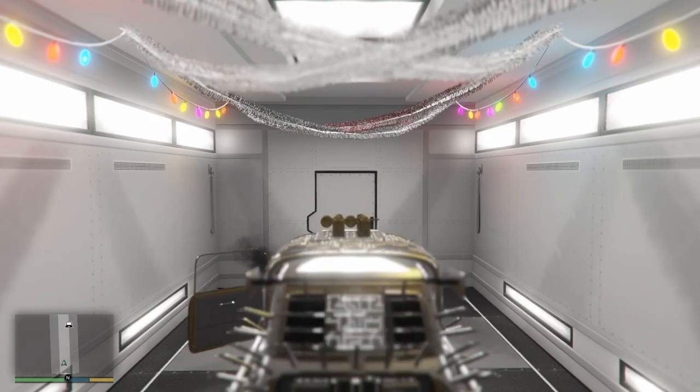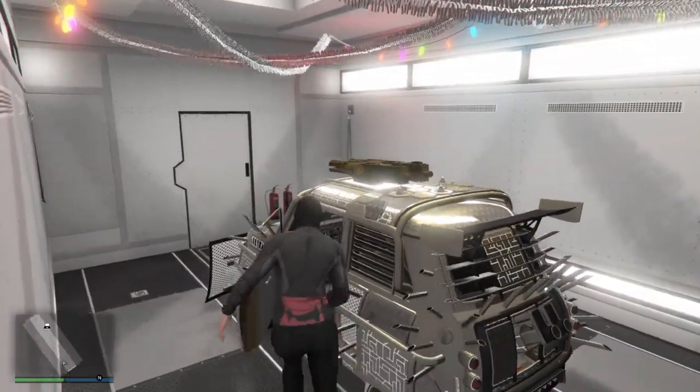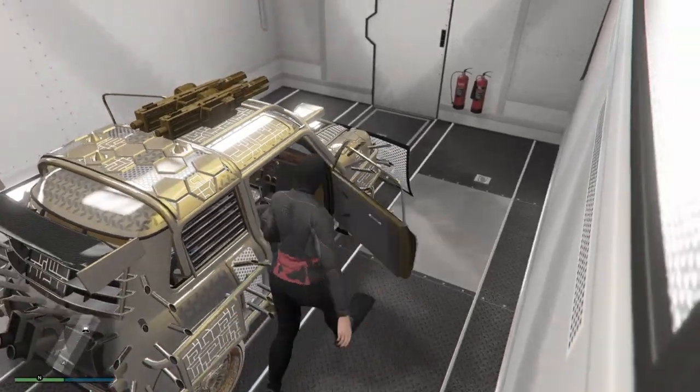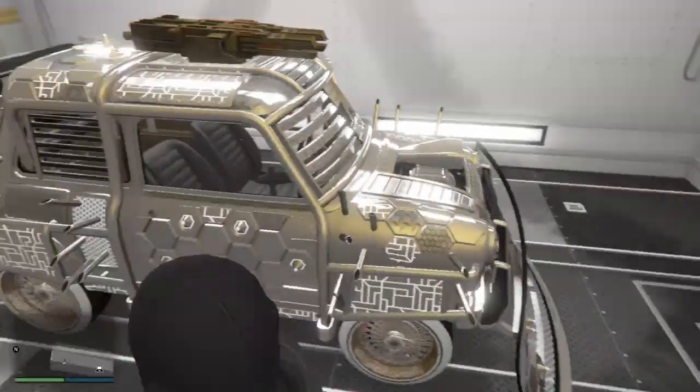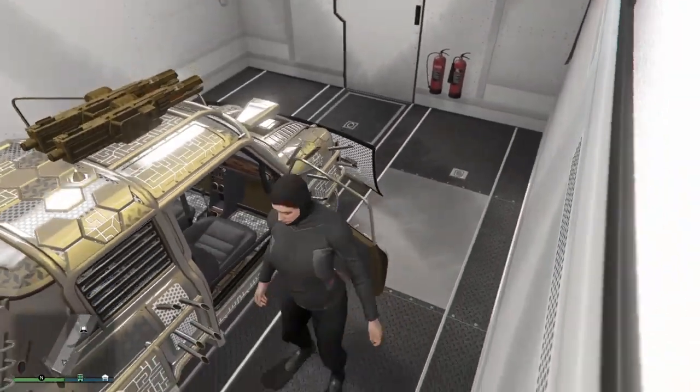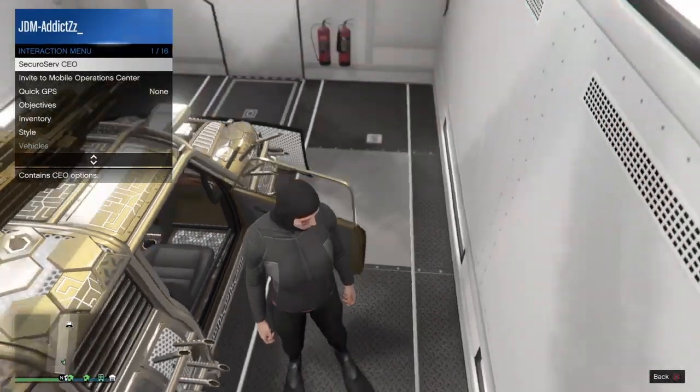As you can see from here, I managed to glitch the Issi and it glitched me inside the MOC. Once you load in, you should load in with the Issi like I did right now. For this part, you need to open both of your MOC doors and place scuba items on both doors to block them, so you can teleport into your Issi for this glitch. I'm going to be doing that right now.